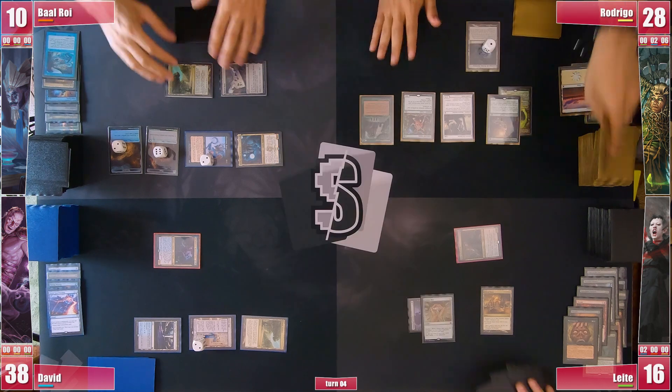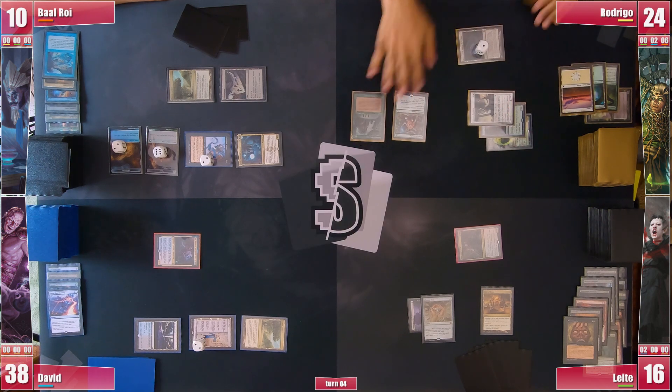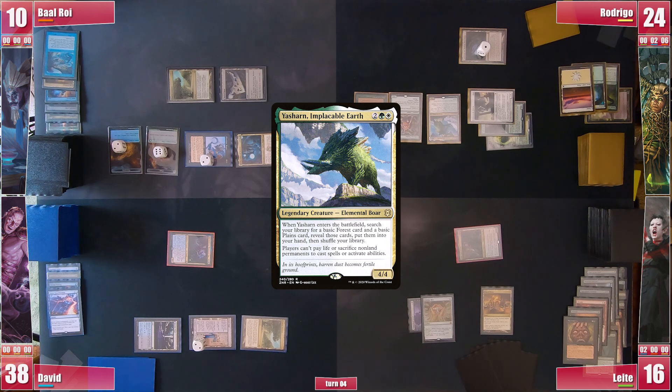He then passes and Rodrigo draws 1 extra card from the library, paying 4 life more. He is still ahead in control as he casts a Yasharn, Implacable Earth. Just in case the Ouphe leaves, there is now even more stax.